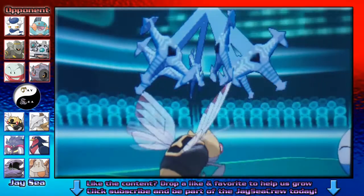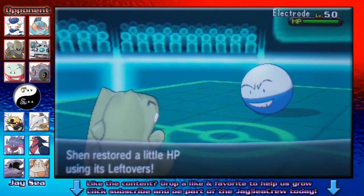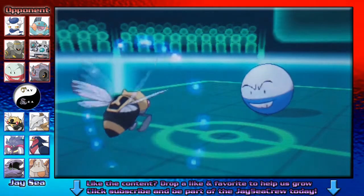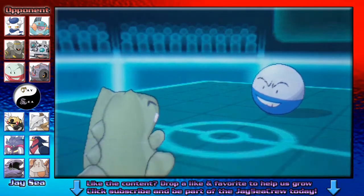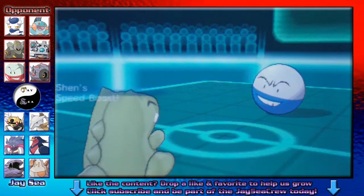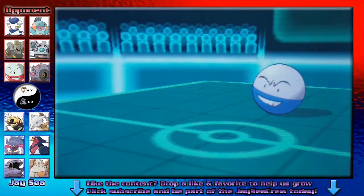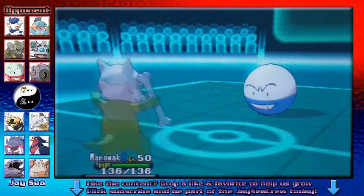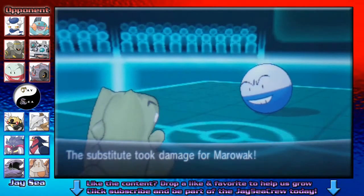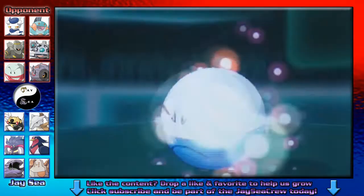Luckily he is potentially running a defensive Whirlipede and cannot take out our sub. Instead he goes into his Electrode as we get a free Swords Dance off. Before I Baton Pass, I want to make sure whoever I bring in will receive the maximum Speed Boost to outspeed this Electrode, so I go for the Protect to scout out the Hidden Power. For some reason I knew it was Hidden Power Ice but convinced myself it was Hidden Power Fire. Either way I was banking on either outspeeding Electrode with plus 3 speed or taking a non-super effective HP Fire. He is going to outspeed regardless and get that massive hit off before we take out this troublesome Electrode.